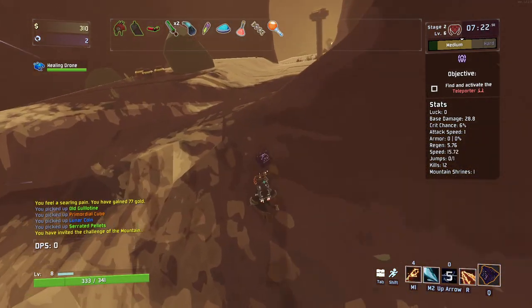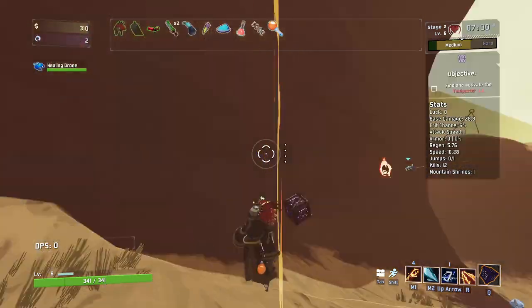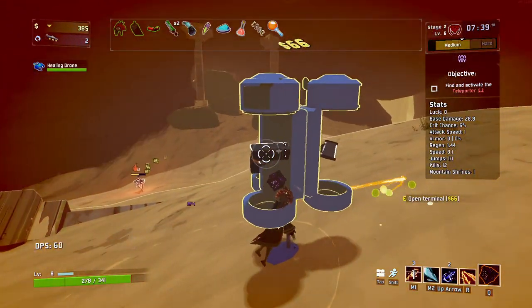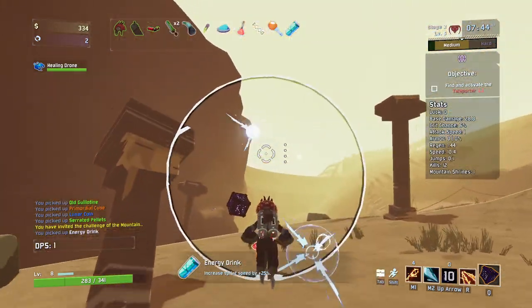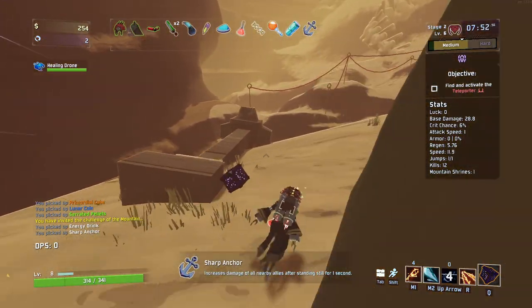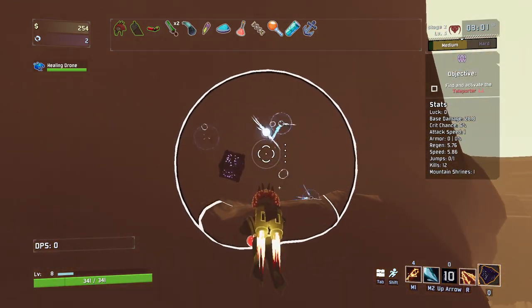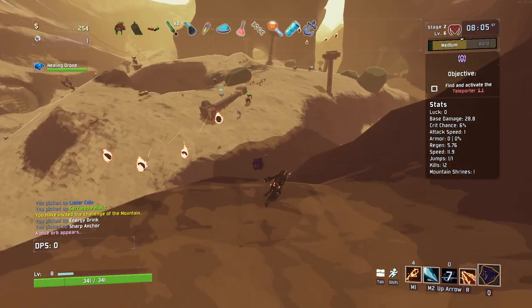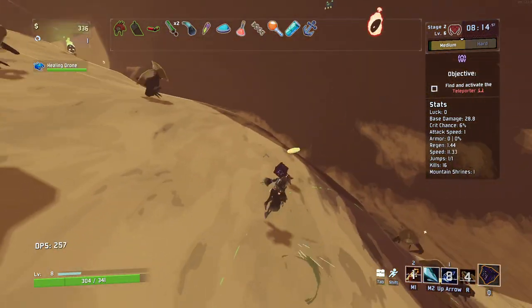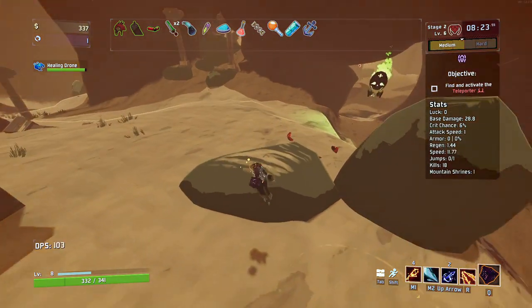I really like that stun effect — that's really nice. There's a terminal over here. I'd very much like movement speed. Another chest over here. Anchor increases damage if Alethop is standing still for one second — not really too good, but okay, it's useful for that. I've got a little bit of an idea but I'm going to have to work around it. Just you calm down for a minute, you big green skull.